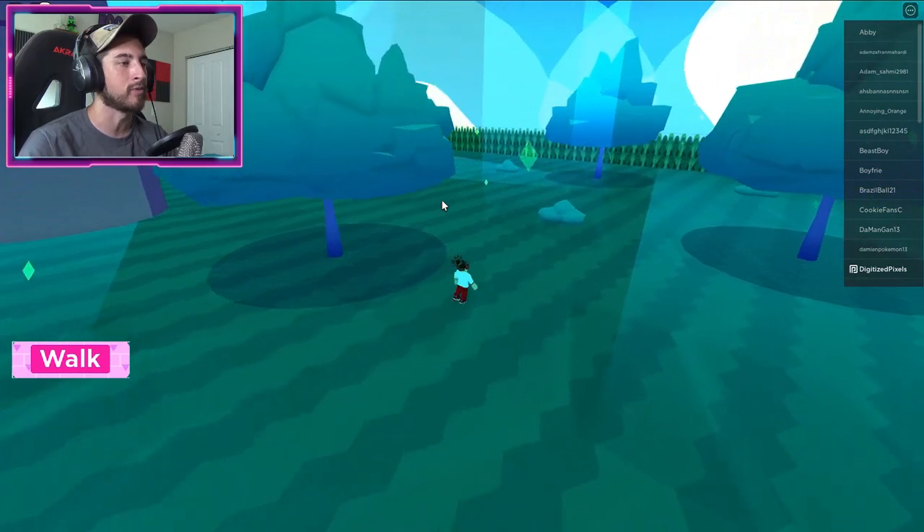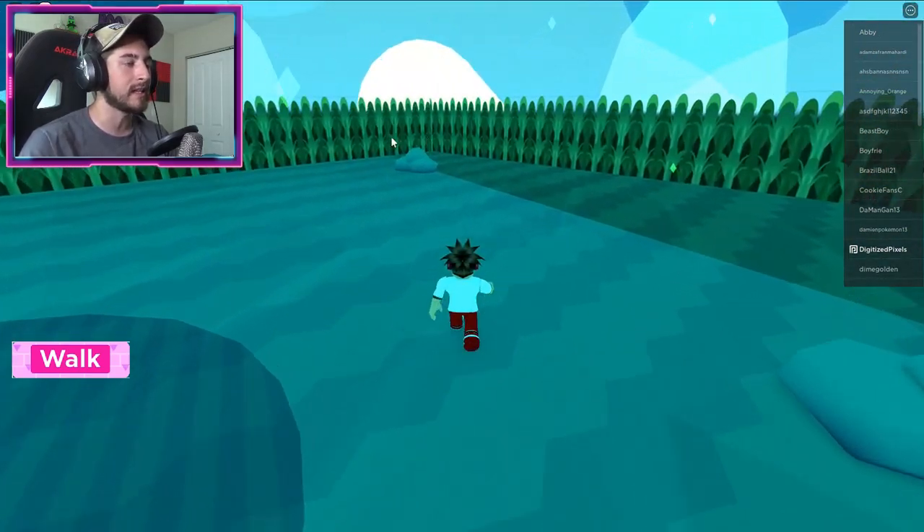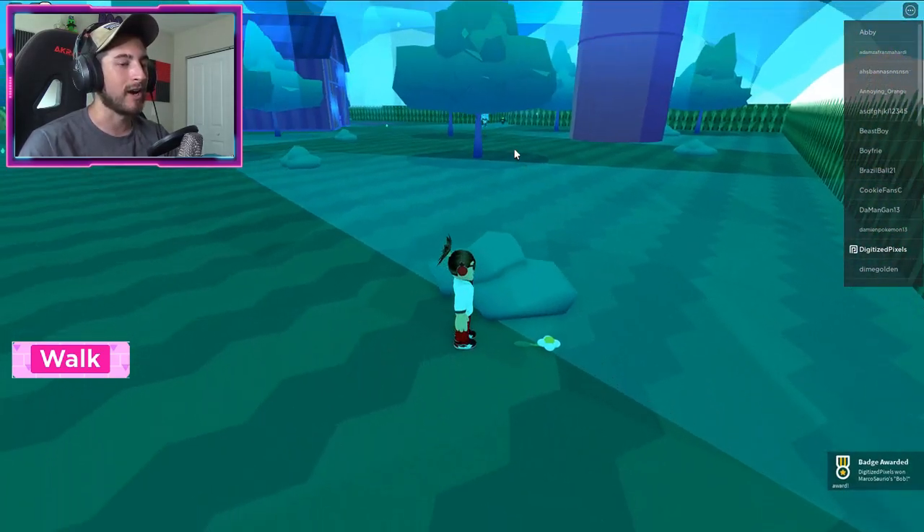I'm gonna zoom out a little bit, and what we're doing is heading over to this little bush right here. Behind it is going to be a beautiful flower — click on it.